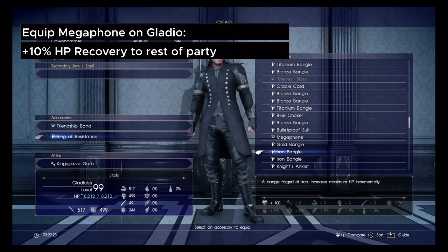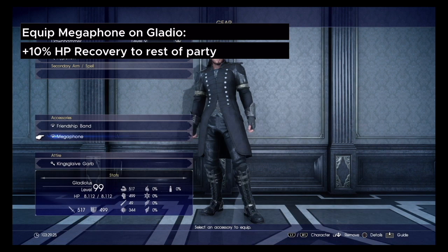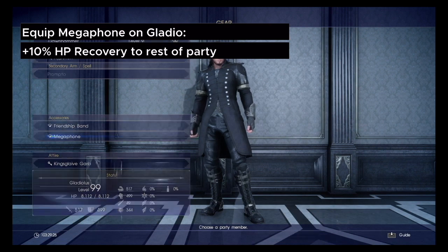Next, you want to equip Gladio's Megaphone, which increases HP recovery rate by 10% for the entire party.